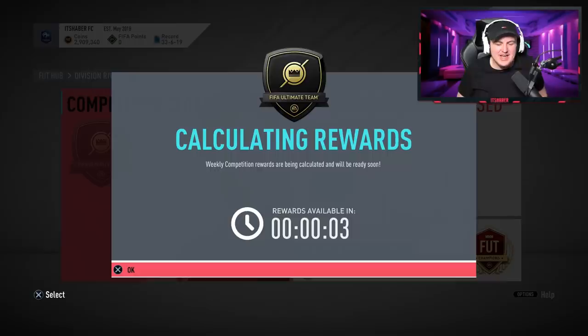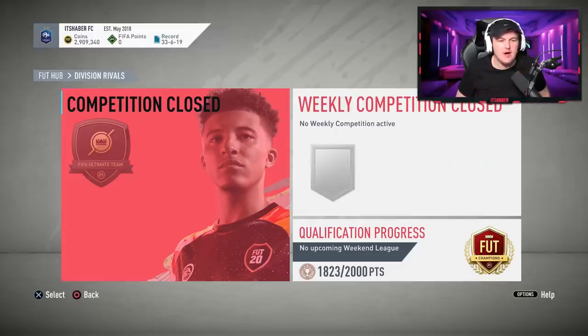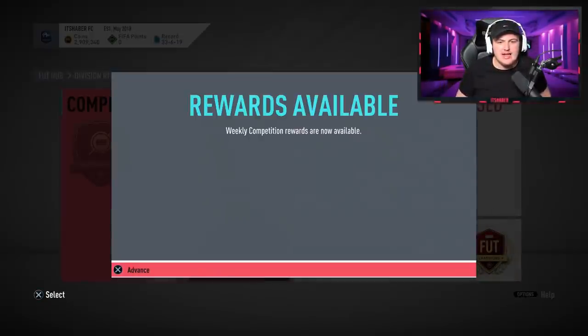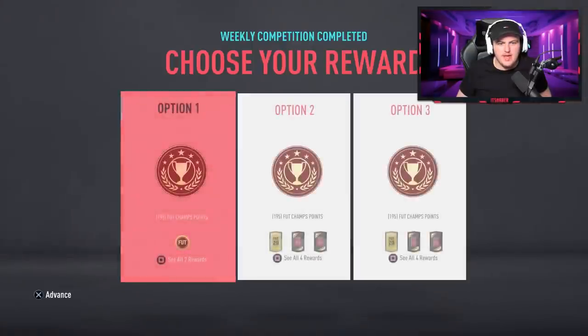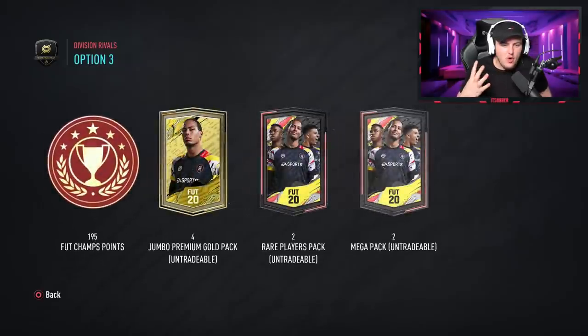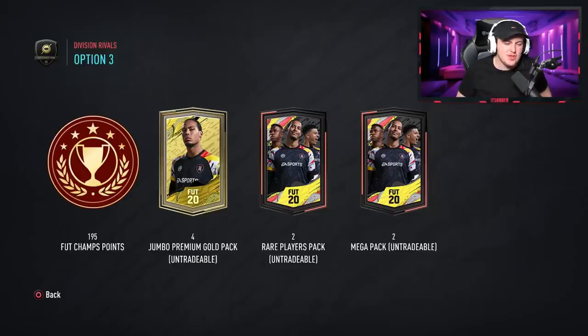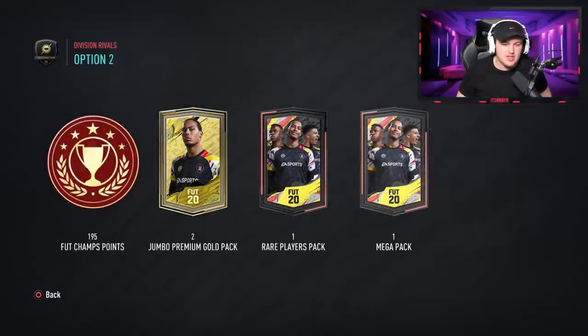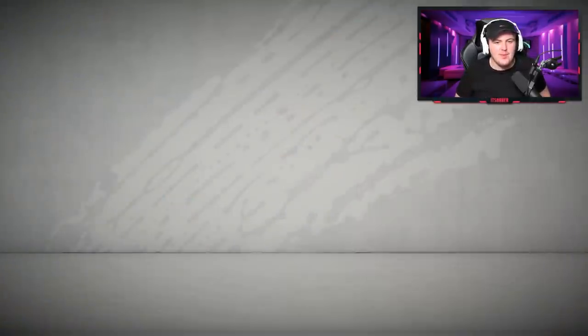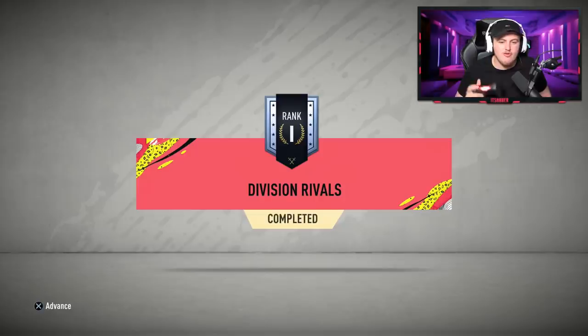Five seconds for the first div rival rewards — rank 1, division 5 for myself. I also have some more rewards to open. I've got rank 5, so I'm going to go with untradeable rewards. This gives us four jumbo premium gold packs, two 50k packs and two 35k packs, as opposed to tradable which gives us two 15ks, a 50k and a 35k. Going with untradeable. We get 195 rival points — rank 1 in division 5 for div rivals.